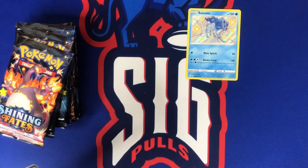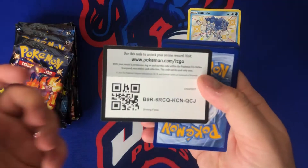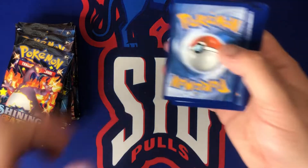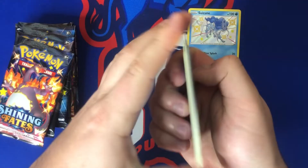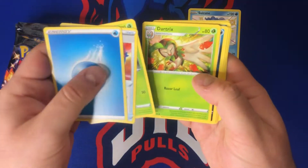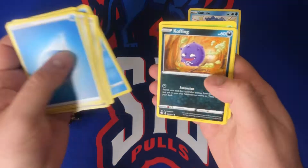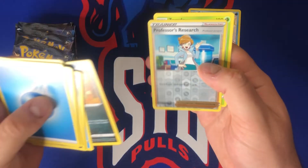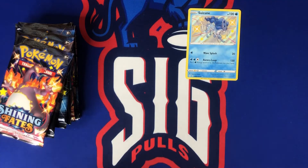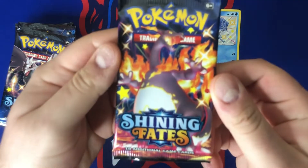Cramorant is actually one of the promos in the big tins — not the mini ones — and as you can see I have one right next to me. I'm gonna have some of those on the channel tomorrow just to show a different format. Pack two: we got some water energy, Rusted Shield, Eldegoss, Dartrix, Sinistea, Cufant, Gossifleur, Snom, Koffing, reverse Professor's Research and Zamazenta. Nothing crazy in that pack.